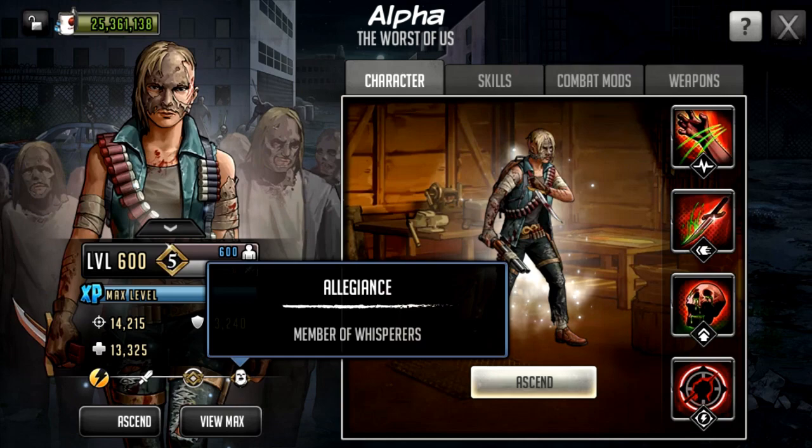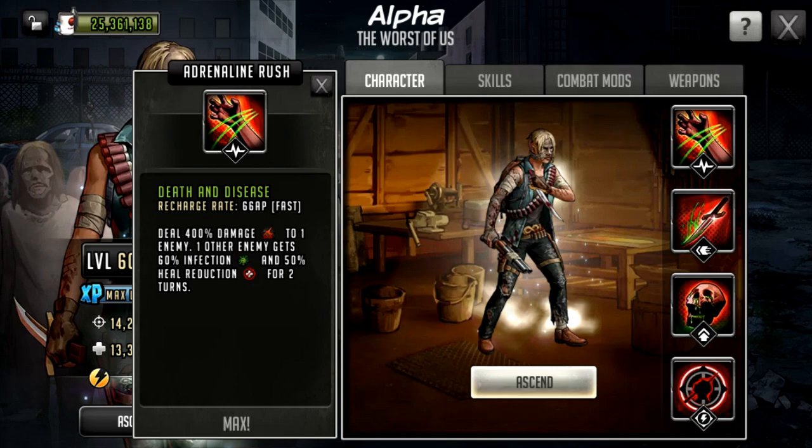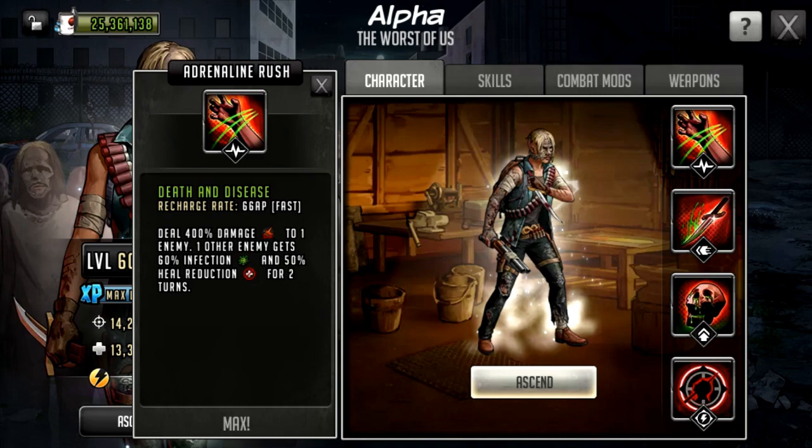She is the second character to come out as a Whisperer — we have had Beta as a Mythic character already. Now we'll go across to her adrenaline rush, which is called Death and Disease. It is a 66 AP cost rush. Deal 400% damage to one enemy; one other enemy gets 60% infection and 50% heal reduction for two turns.